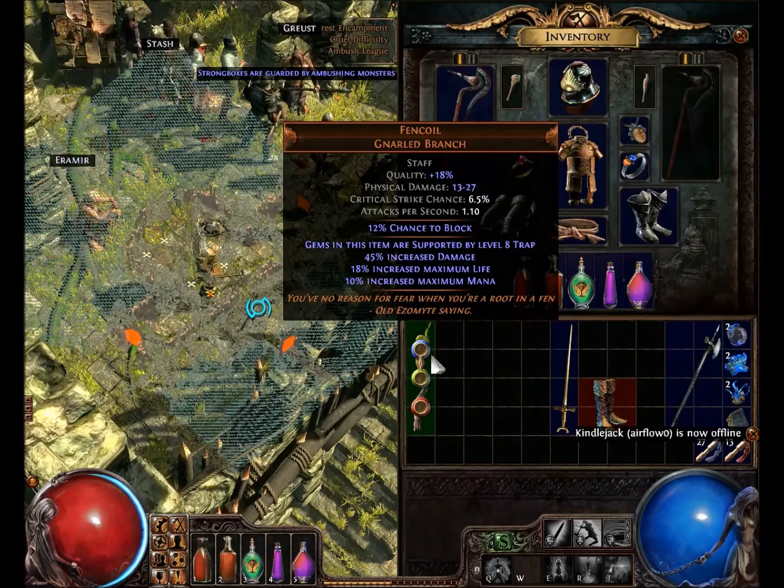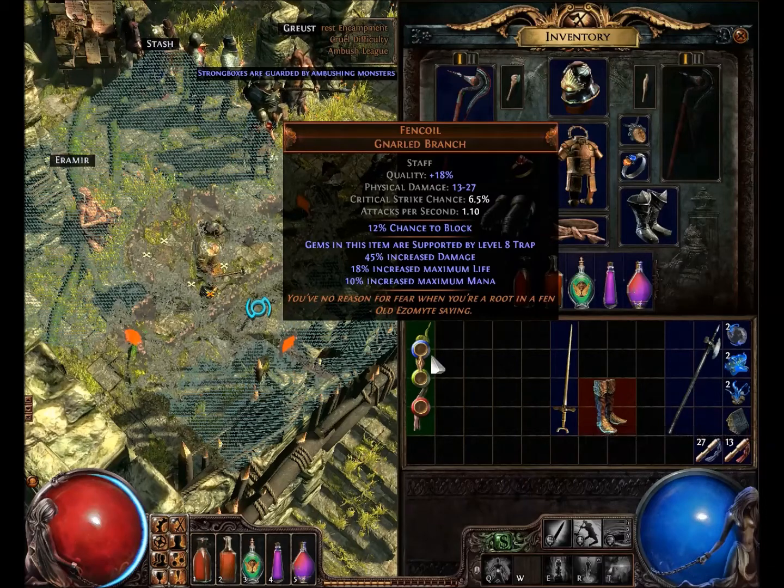This is the earliest game item that allows you to put gems in it to convert them into traps. If you have a fireball, you can put it in this and it would automatically become a fireball trap. That's pretty cool because it also gets 45% increased damage, and it has no level requirement on it — none. So anybody can use it. It's pretty darn useful, and it has massive damage for a no-level-requirement item at 13 to 27.